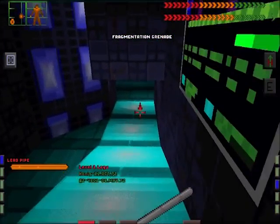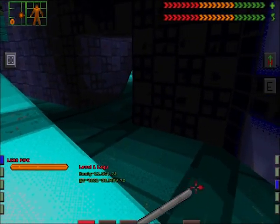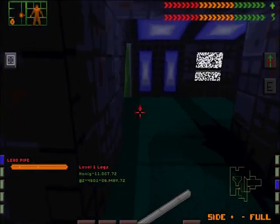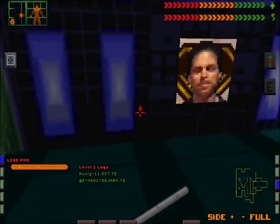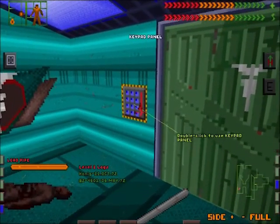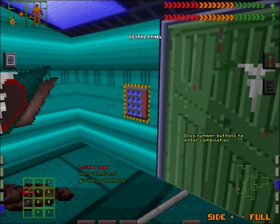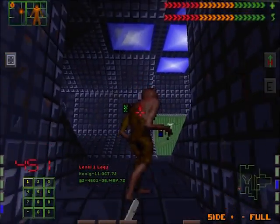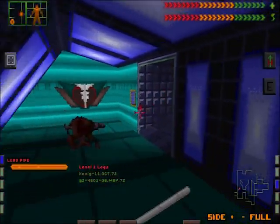This is a nice power station and a healing suite in this area, so we'll be coming back here probably several times. Let's use that key combo we found: 4-5-1. I'm waiting.